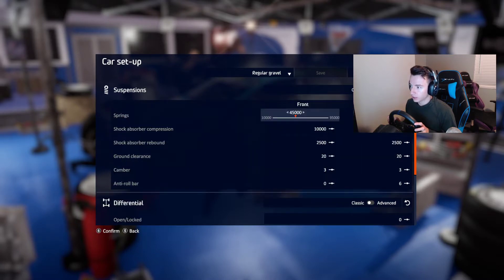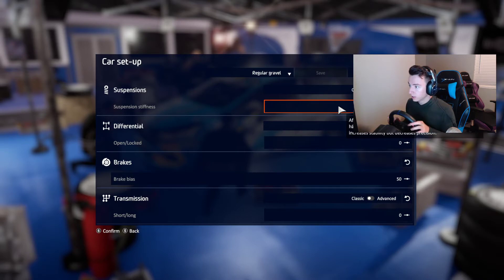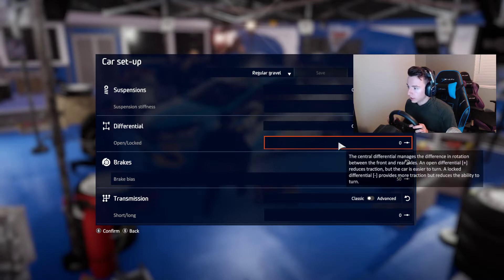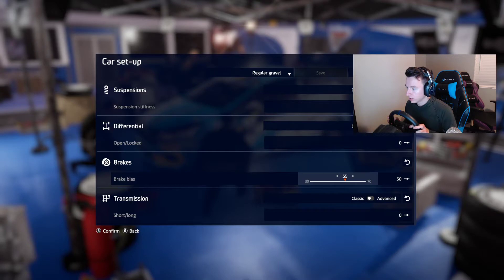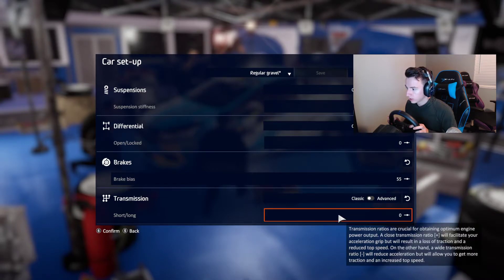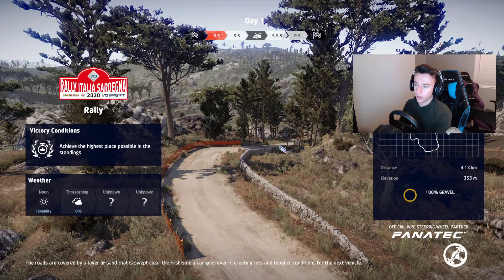Wow, you really could change your suspension stiffness. The central differential manages the difference in rotation between the front and rear. An open differential reduces traction but the car is easier to turn; a locked differential provides more traction but reduces the ability to turn. All right, we're not going to mess around with that — we're just gonna get on with it at the rally.